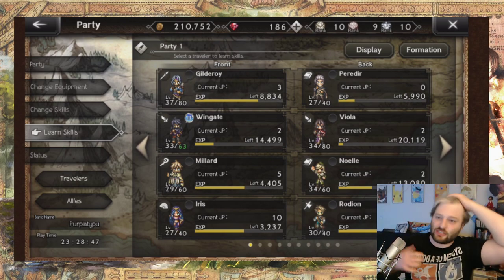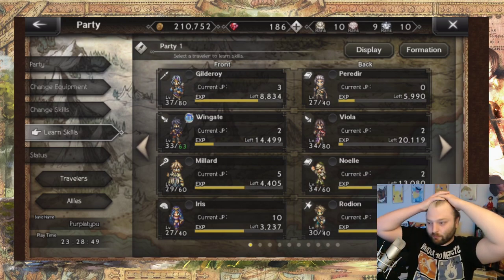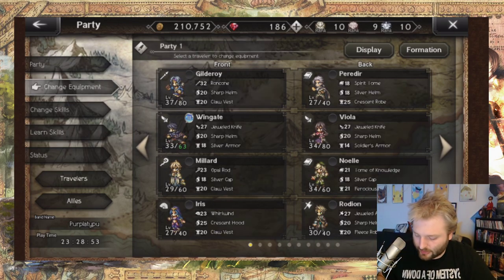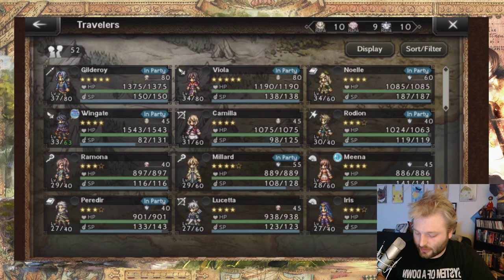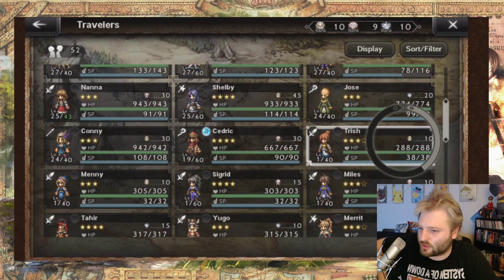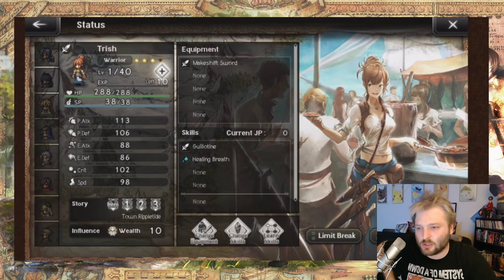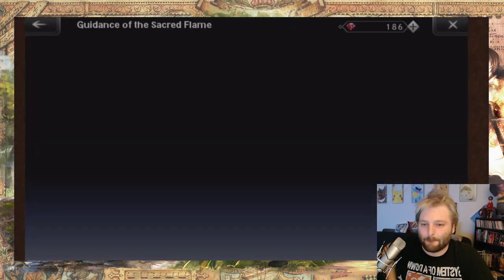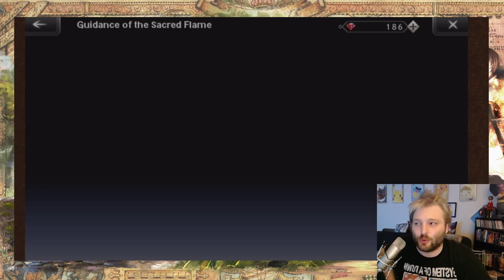Finally, and this one is important because I've seen a lot of confusion on this — star levels of characters. I've seen people say 'I have a three out of four star Trish here, I've pulled multiple Trishes — how come she's not four star?' So this is the way it works: basically every character has multiple star levels. You can pull them from the gacha.